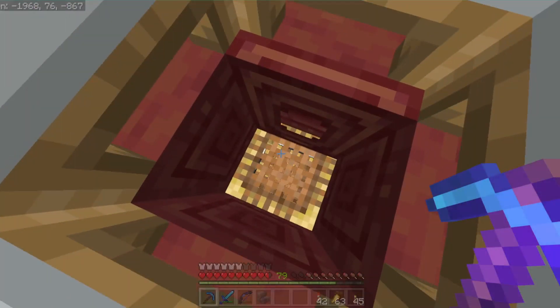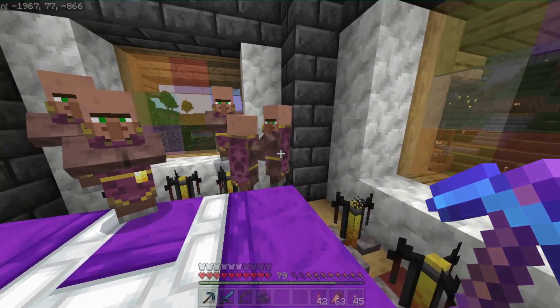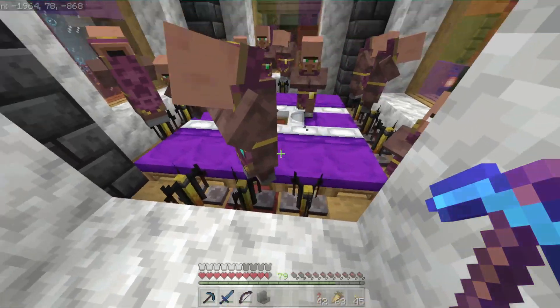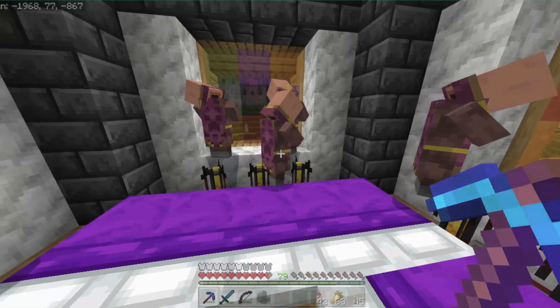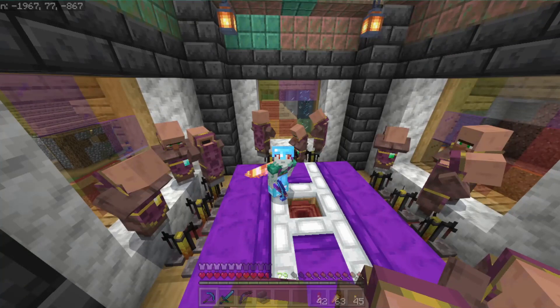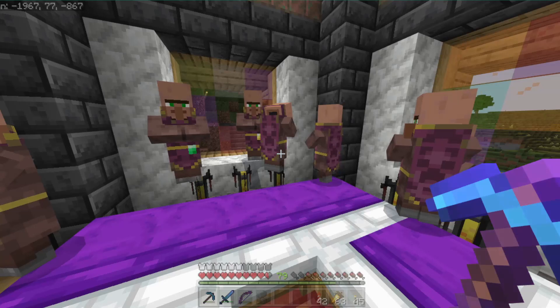Let's go up into the tower. Here we are — we've got 12 clerics in here. You'll notice how I have the beds arranged. I have yet to have a single issue where these guys can't pathfind to their beds and their workstations, and it's been a treat having all these clerics. I like using glowstone a lot in my hidden lighting, and these fellas here are the easiest way to get that.